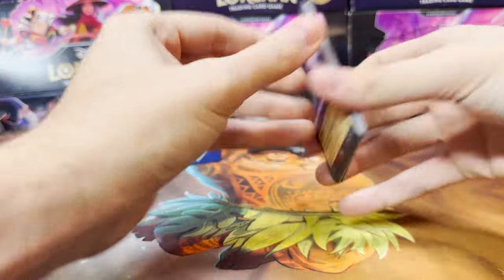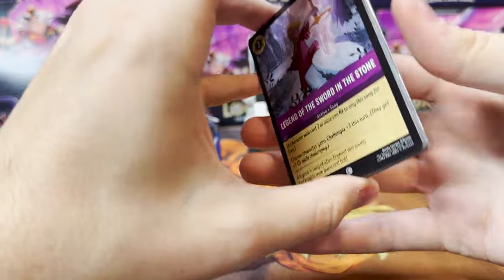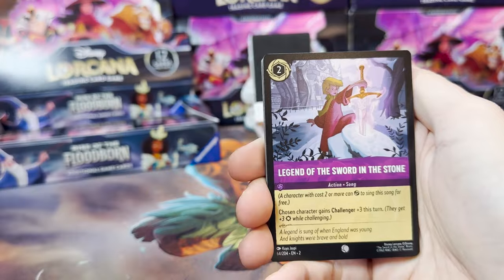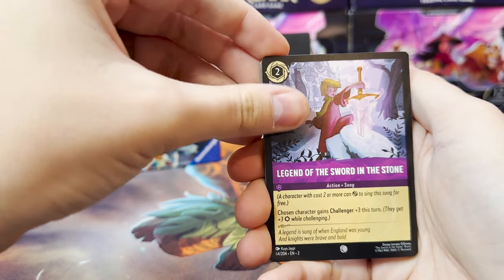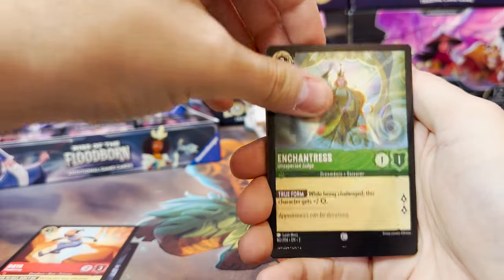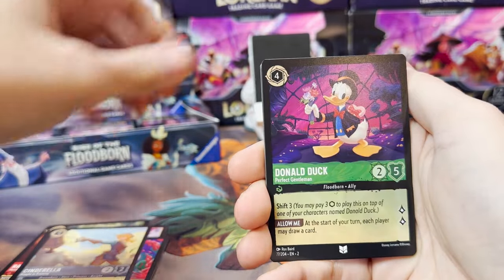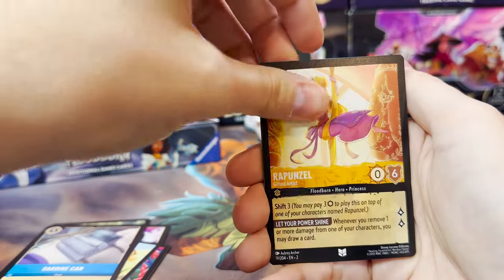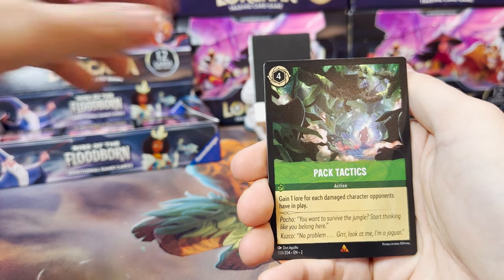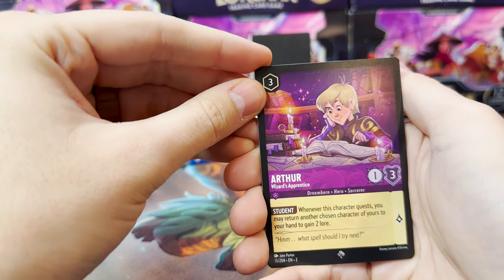Alright, still no... Oh. All right, so it looks like this is going to be our Enchanted. I cheated a little and saw it as my fingers splayed them out to the side. So: Legend of Sword in the Stone, Raya, Enchantress, Popsicle, Painting the Roses Red, Cinderella Knight in Training, Donald Duck, Sardine Can, Rapunzel. So first Rare slot is Pack Tactics, Super Rare Arthur. And let's see what Enchanted we get.